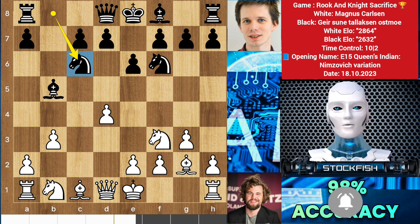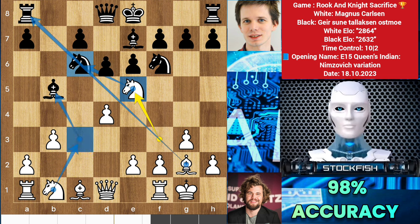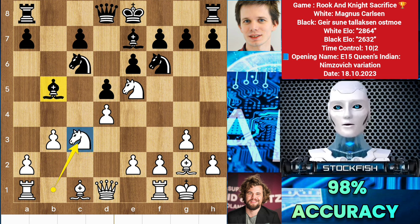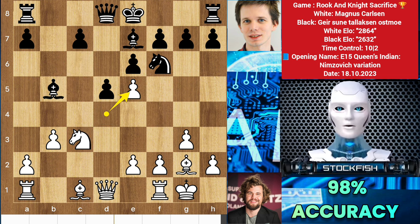Let me show you the variation: castle, bishop e7, knight to e5, targeting the knight and the rook. Knight c3 is a threat to crush the bishop position. You may think of playing d5 to close the position, but after knight c3 everything will fall apart. If you play knight takes knight, then after d takes e5, you will lose one of your pieces.